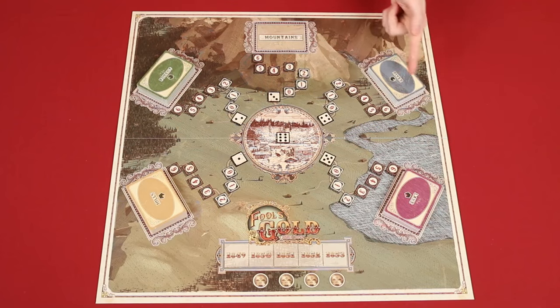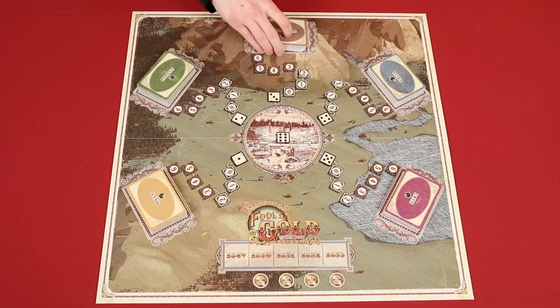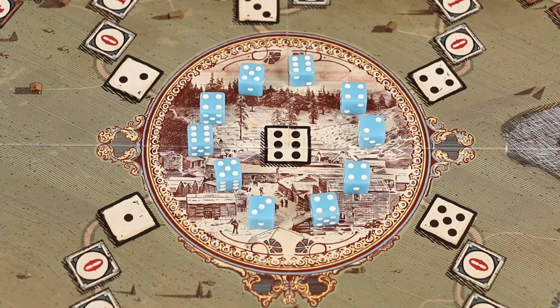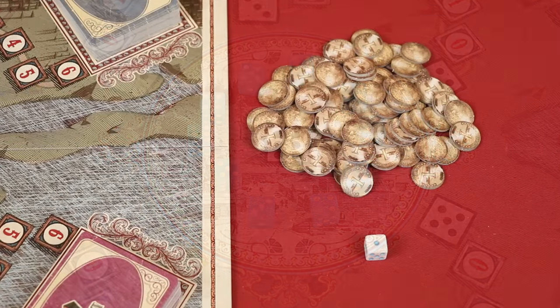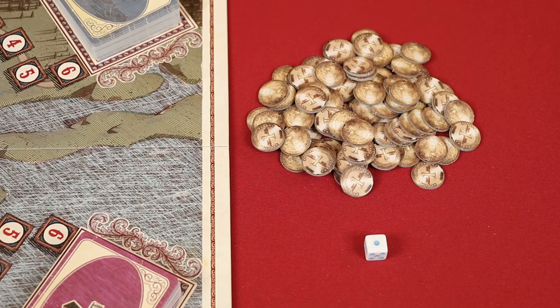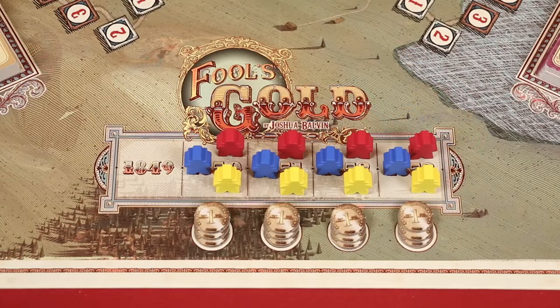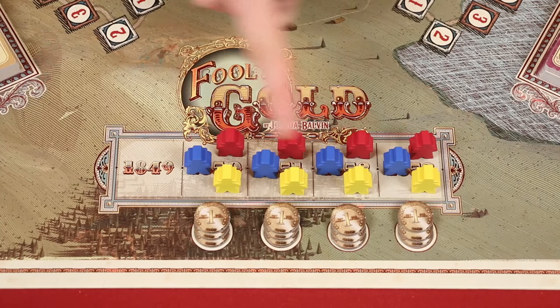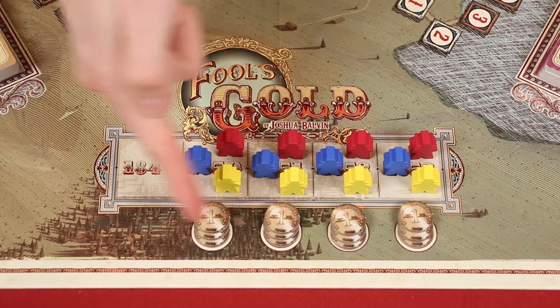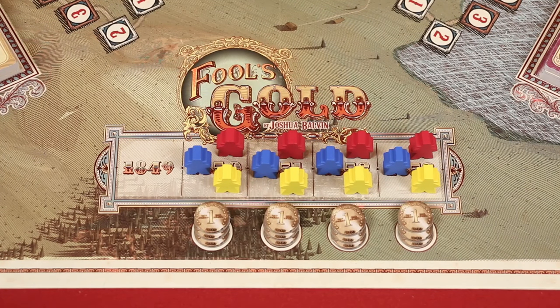Separate the cards into the 5 different mining location decks, shuffle them, and place each onto the matching spaces of the board. Place the 10 blue prospecting dice into the middle of the game board. Then set the remaining coins and the white winter die beside the board in a general supply. Finally, place an additional miner for each player color on the date spaces at the bottom of the board, leaving the 1849 space empty. Place coins equal to the number of players underneath each of those spaces. Then give the first player token to the player with the most gold teeth, or decide one randomly. And that's the setup.